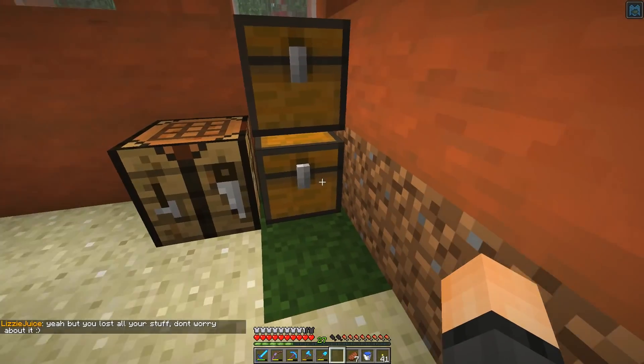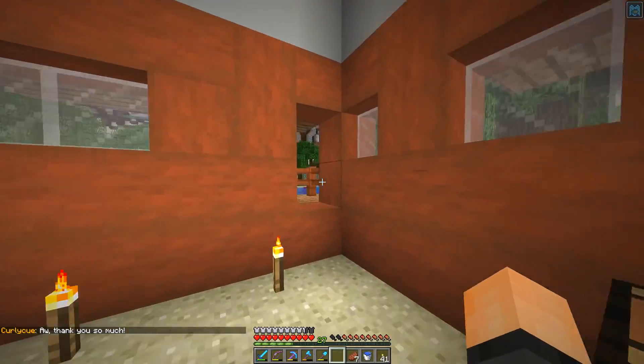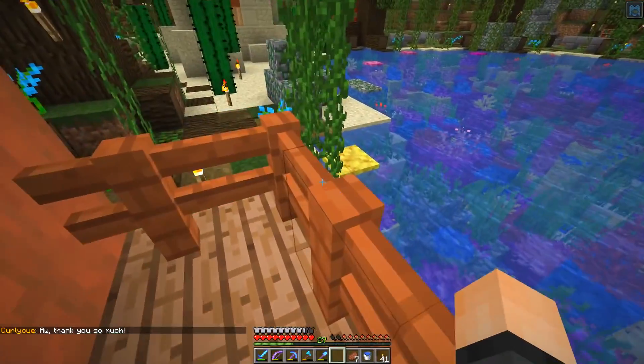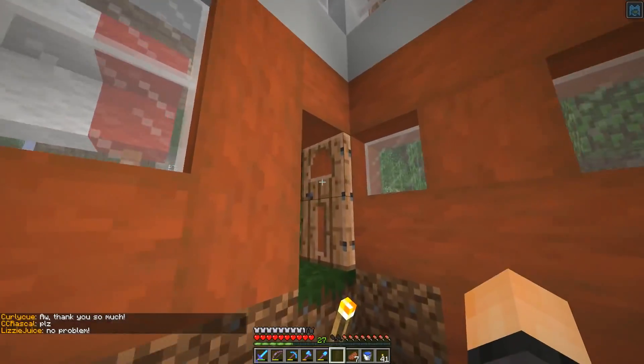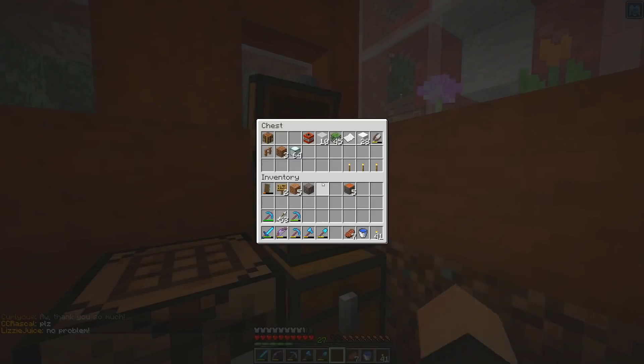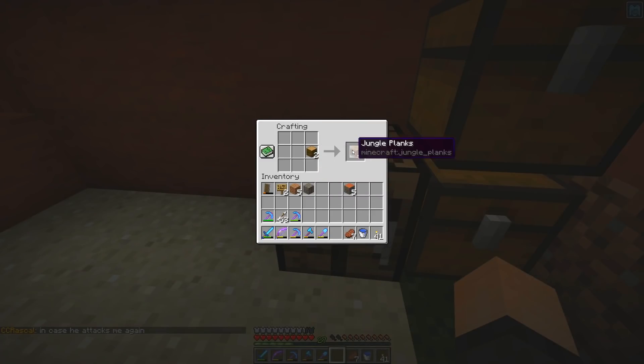Oh no, that's not how you make a thing. You need five. Am I out? Wait — acacia, jungle. What are these? Are these acacia or jungle? These are jungle doors, right? I'm pretty sure these are jungle doors. And if that's the case, then I have some... Wait, acacia — there we go. So it is jungle doors. We'll just do this, this, and this.